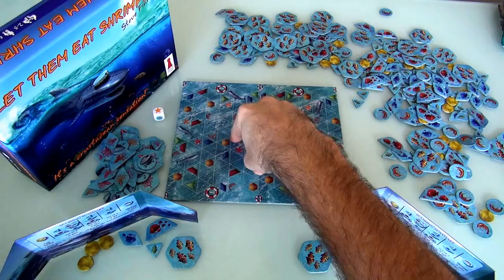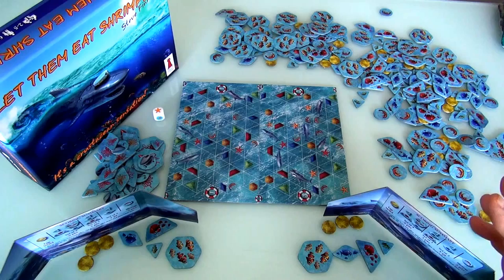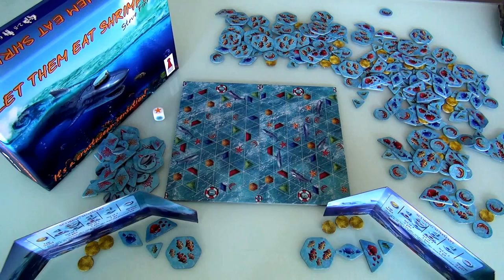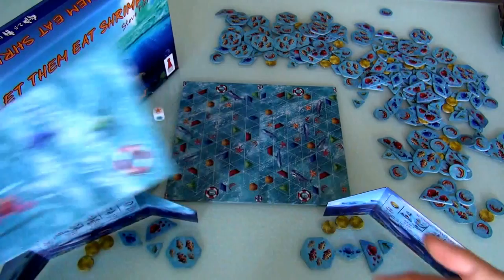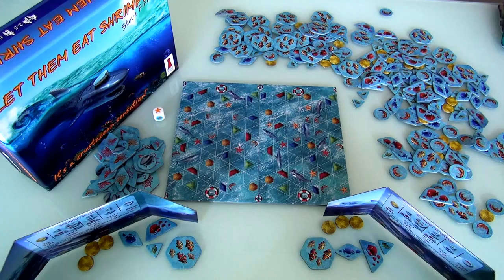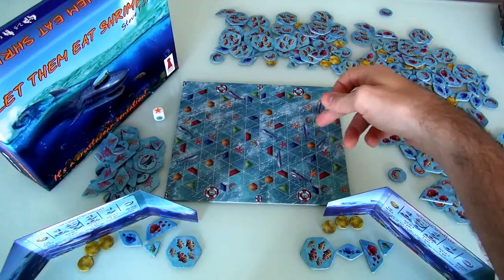There's also an advanced version where everybody has their own player board, which significantly changes how the game is played. For this run-through, I'm playing the basic rules — the simplest way, definitely the way you'd play with children or newbies. In my extended run-through I'll demonstrate the advanced version. Now, on your turn, all you do is take one of your fish tiles from your hidden screen and play it somewhere on the board. But first I have to seed the board.